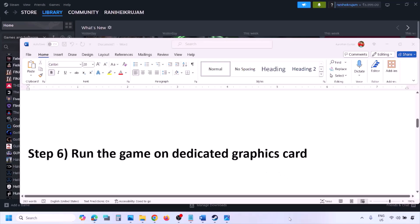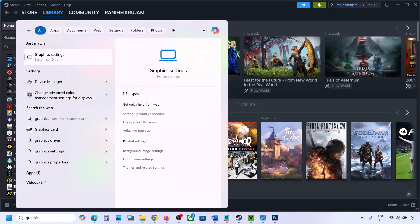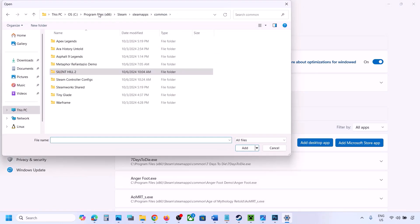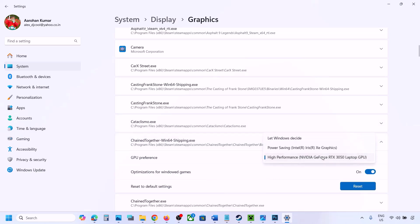The next step is to run the game on the dedicated graphics card. Type 'Graphics Settings' in the Windows search box and open Graphics Settings. Click Add Desktop App, navigate to the game installation folder, open the game folder, and select the game EXE file. Once added, find the game in the list, click the dropdown arrow, select High Performance, and select your graphics card. Then launch the game and check.